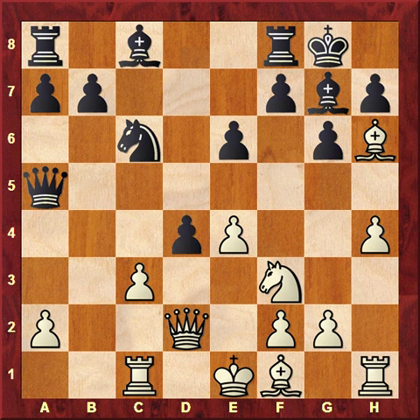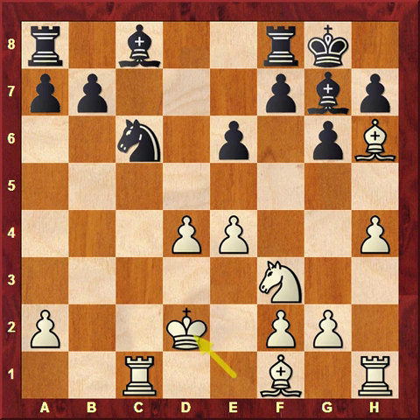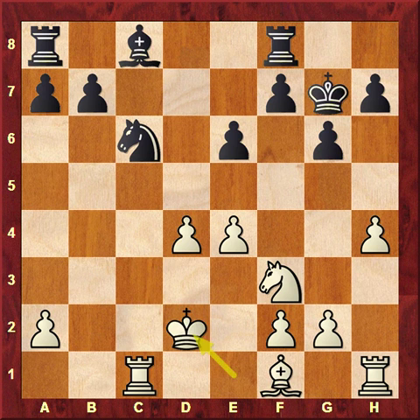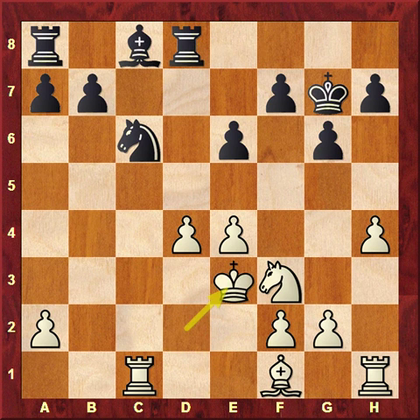Time had come for Black to release the tension in the center. He had to take on g7 first. Now they've reached what may look as a typical Grünfeld ending, but the fact that the bishops are off has two consequences. This king feels a little bit insecure, and the f6 square in particular is likely to be occupied by White at a certain point. On the other hand, the White king feels very safe and can defend the d4 pawn from e3 — a square that became available. And with four rooks on board, there are still some attacking ideas.